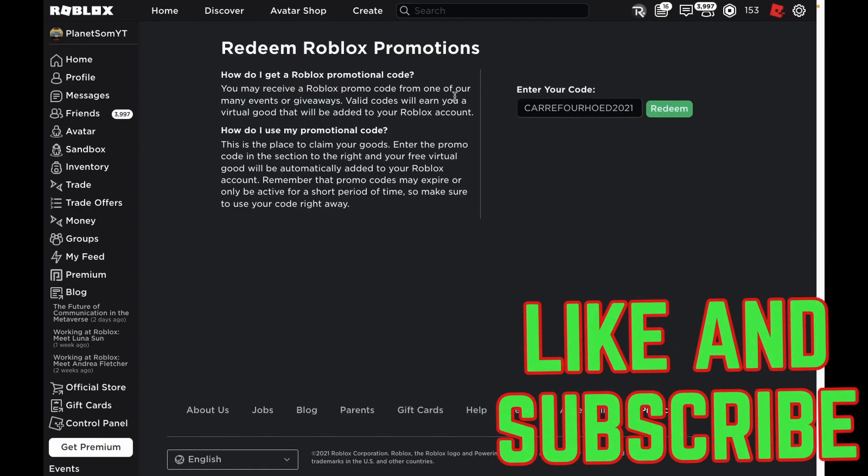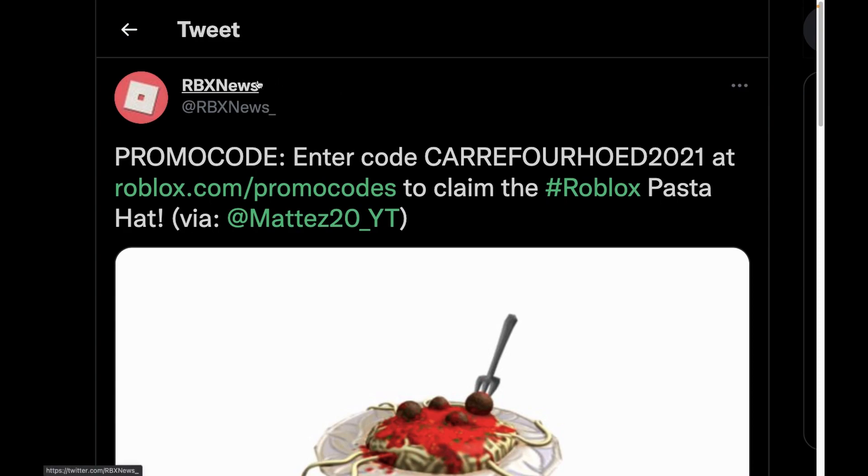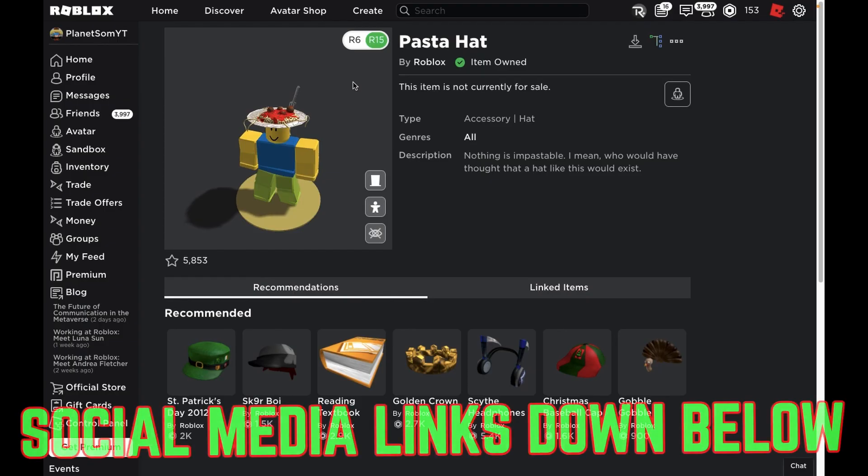When you go over to the promo code website — I'll leave a link to it in the description — you have to enter in this code. After you've done that, go ahead and click on redeem. I've already gotten the item, but you should get your item on your avatar. A shoutout to RBX News for letting me know about this promo code.